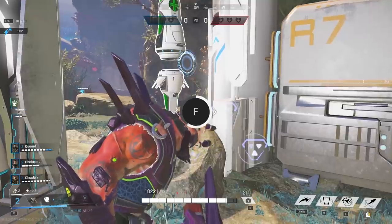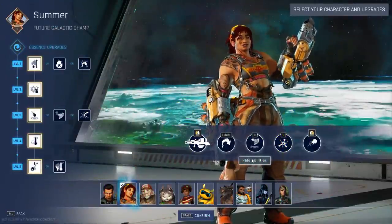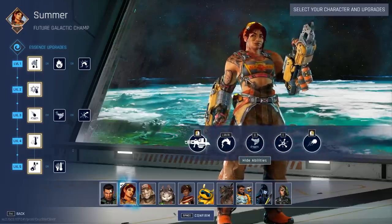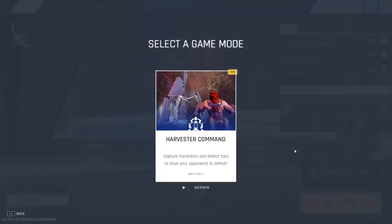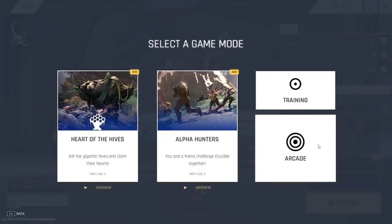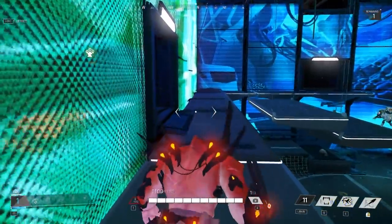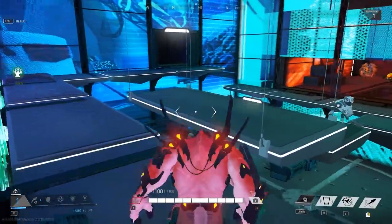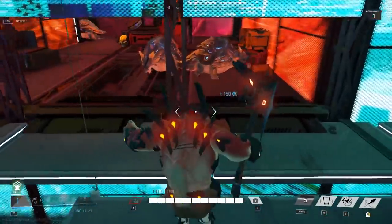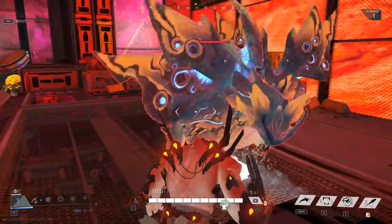Before hopping into your first game, I recommend having a quick look over the characters to find the one that suits you. Your character choice can make the game feel drastically different, so you want to start off on the right foot. There is also a training mode — if you select your mode at the bottom right, you'll find it alongside the normal tutorial mode. In the training range, you can test out all the characters in an environment where you're not immediately put into a fight.